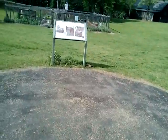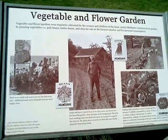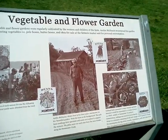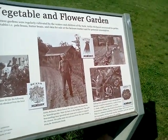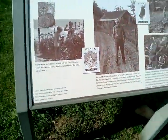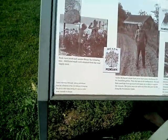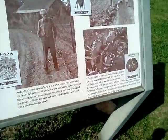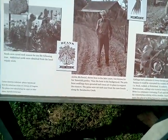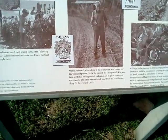Alright, let's read the sign right here. Vegetable and flower gardens were regularly cultivated by the women and children of the farm. Archie McDaniel maintained his garden by planting vegetables — pole beans like we just saw, butter beans and okra — for sale at the farmer's market and for personal consumption. Seeds were saved each year for the following year; additional seeds were obtained from a local supply store. Archie McDaniel, shown here in later years, was known for his beautiful garden. Note the barn in the background. The pole bean seedlings have sprouted and canes are in place to support the runners. The poles were cut each year from cane along Sweetwater Creek.